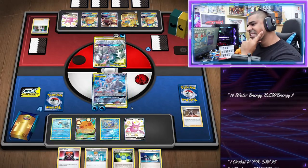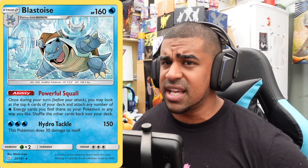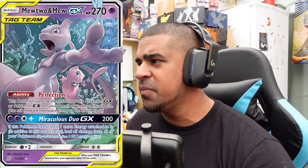Once per turn with Powerful Scroll, you look at the top six cards of your deck and any water energies you find you can attach to your Pokémon — absolutely nutty ability. You can have two of these out and do it twice. The idea is to get as many non-GX Blastoises out as possible, pile energy onto Mewtwo & Mew, and use Rocket Splash multiple times for knockouts — because Rocket Splash puts the energy back into the deck, so you can keep re-looping.